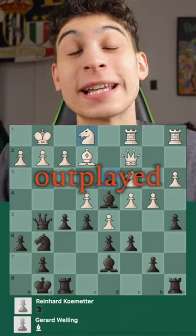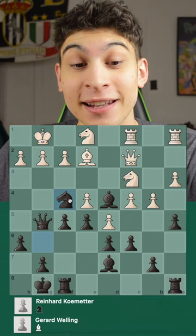Imagine getting outplayed with just a knight. In this position the black pieces played knight f4, and after just a simple move bishop f1, the black pieces went ham.